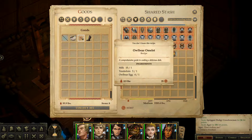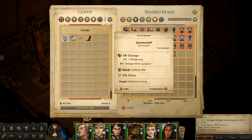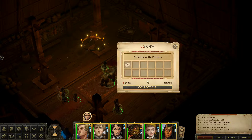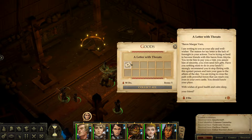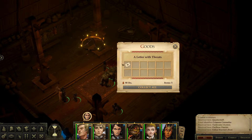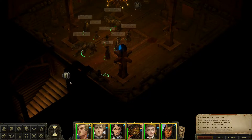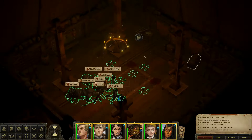Loot from the Fallen War area: an owlbear omelette recipe, Tuskwater oysters, a quarterstaff — crimson counselor, plus two fire, gemstone, monk weapon — and a letter with threats. 'Baron Magar Varn, I'm writing to you as an ally and well-wisher. You're trying so hard to become friends with this Baron from Ecuria. I strongly recommend you stop flirting with this absurd person and turn your gaze to the affairs of the day. You are trying to cross paths with powerful forces that can reach you even in your own castle.' Looks like Varn was being threatened.